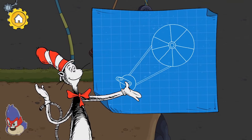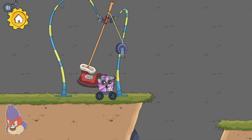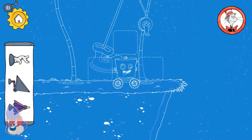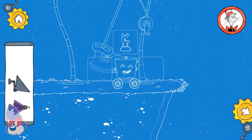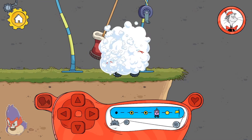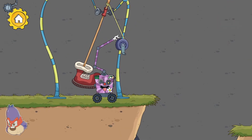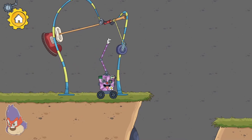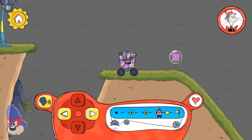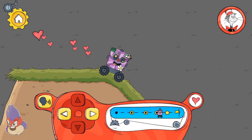Pulleys help you lift something more easily! Looks like another problem your robot needs some help with. The hand turns the crank, which pulls the boot back so it can kick forward! You found a new pattern to decorate your robot!